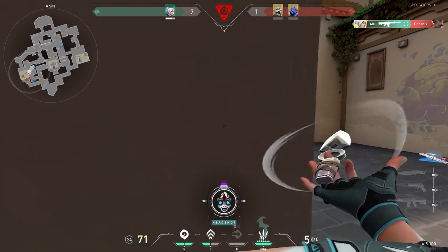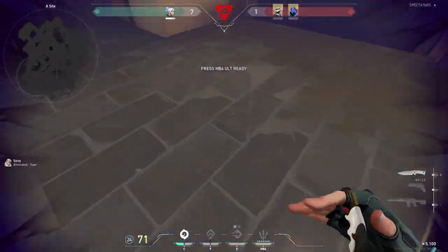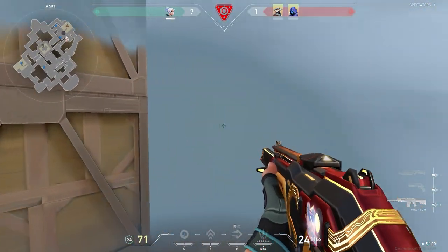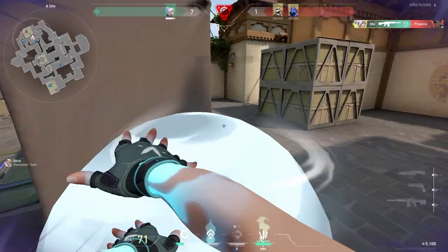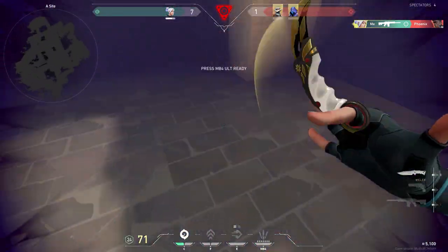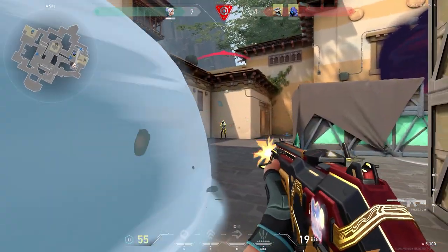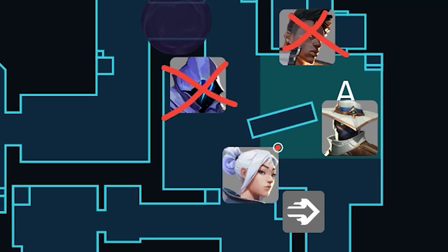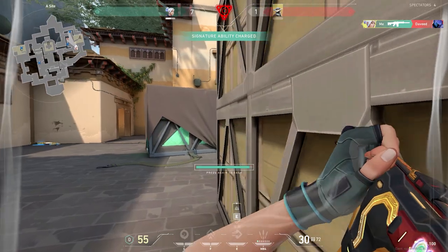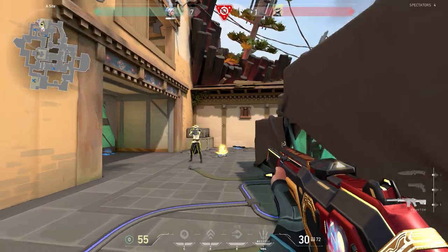In this next engagement, I decide to take a fight on default. After struggling against the Cypher, I get Omen flashed. Instead of doing nothing, I throw smokes to give me cover. I know Omen is behind me because he flashed from CT, meaning short is free and safe to retreat to. I do a super wide swing and catch him off guard. I know the Cypher is holding me, so instead of taking a poor fight, I reposition again with my dash and play mind games to win this 1v3 clutch.